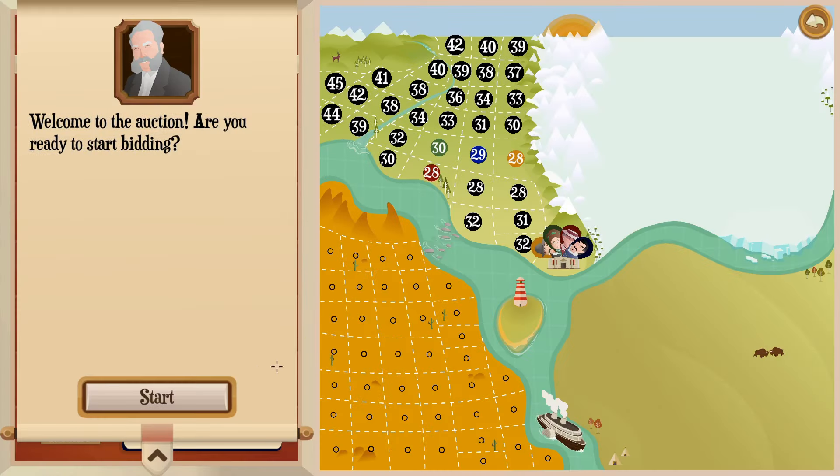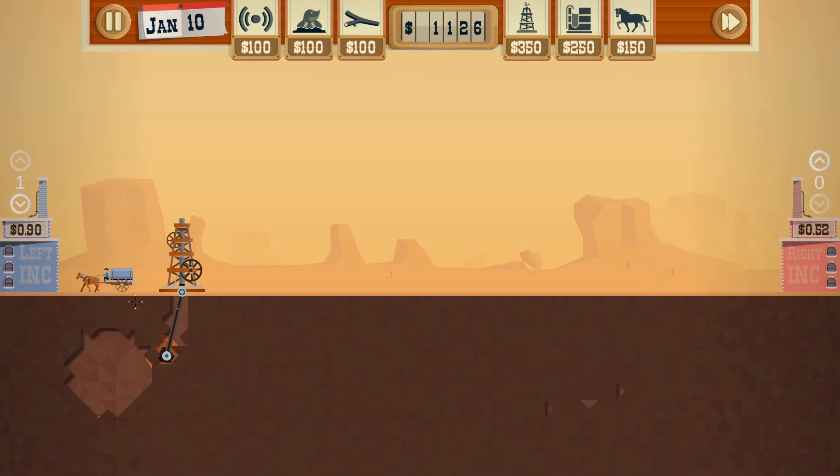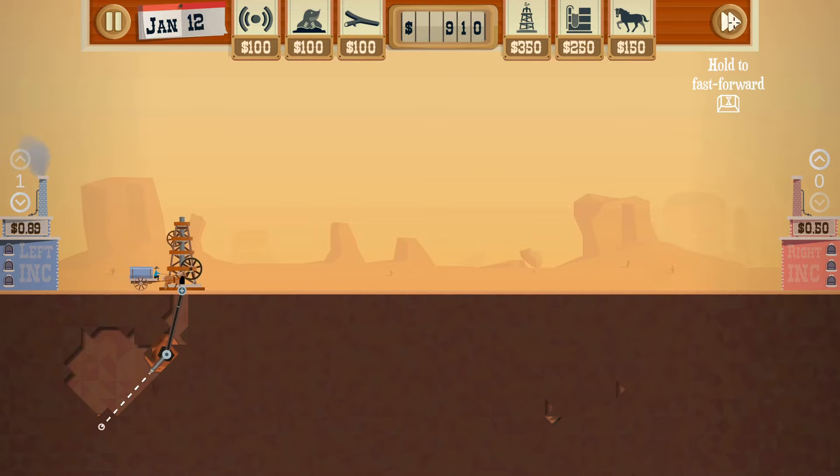Oil. The good stuff. Nations have risen and fallen because of the gooey goodness. Yet the most respect the black gold has ever gotten in the world of video games is being a Mario Kart weapon. And a shit one at that.